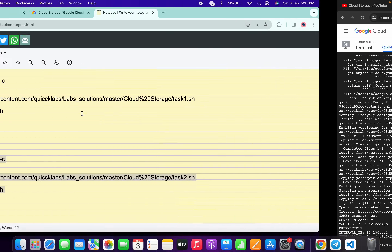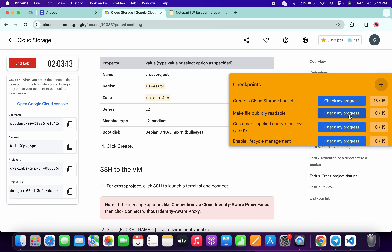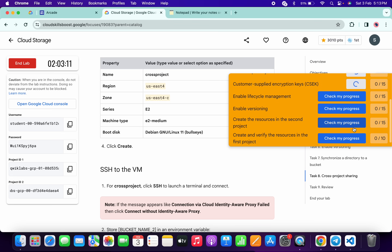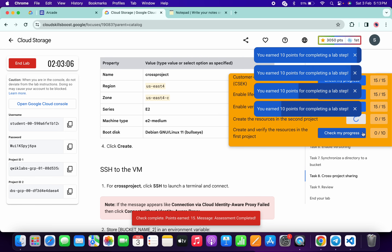Once done, come back to the lab instructions and click on 'Check My Progress' for each and every task — you will get a score without any issue. If the score is not updated, no need to worry; just wait a couple of seconds and you will get a full score on this lab.